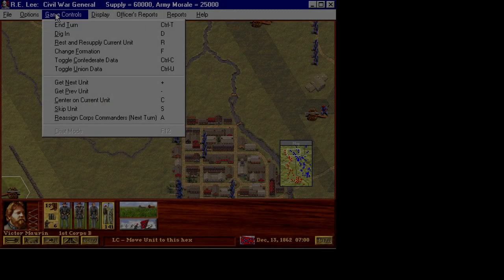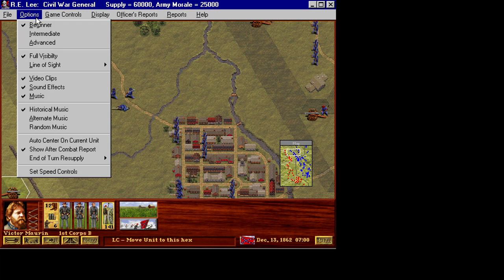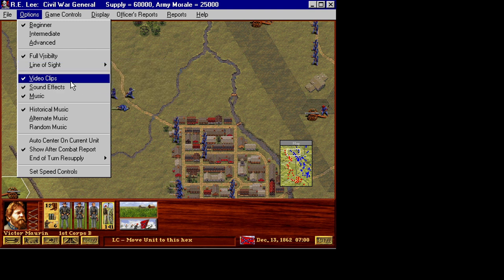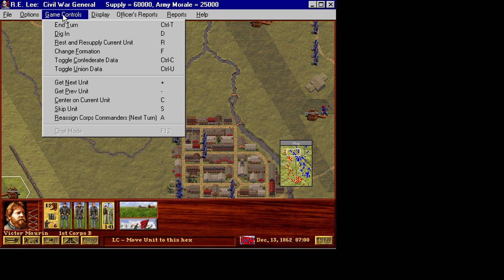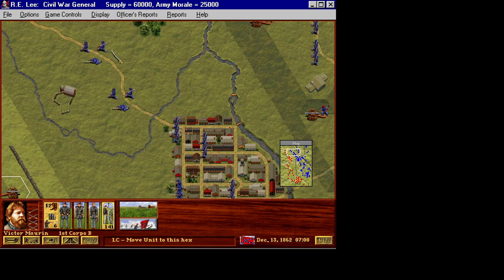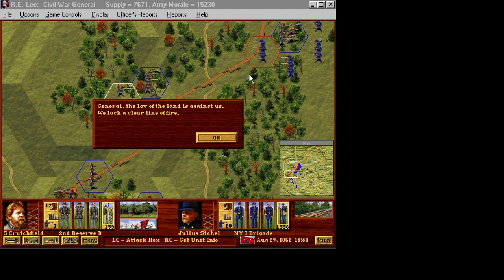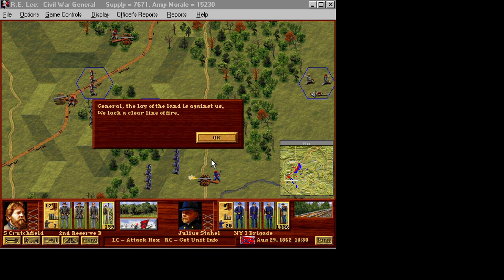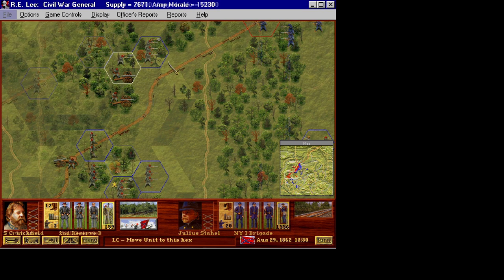The gameplay also includes several individual settings that help increase or decrease the difficulty. This is where it really shines in comparison to some other games of the time, or even some games now, where difficulty is simply giving the AI extra bonuses. The line of sight system has four different settings, including disabled, and increasing the line of sight difficulty makes maneuvering to hold high ground for artillery much more important, as the terrain heights, trees, and position of other units can block cannon fire.